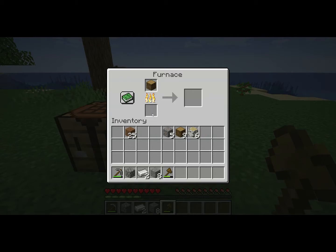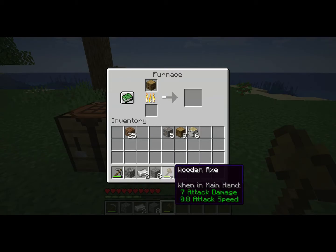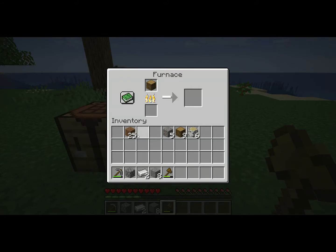And anything that can burn goes at the bottom. If you have a wooden pickaxe, go ahead and put that down there. If you have dirt — actually, dirt won't work, I apologize. Then we're going to make some more because we have a lot, and I'll get back to you when all of this finishes converting into charcoal.